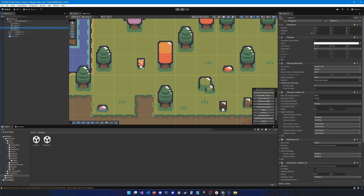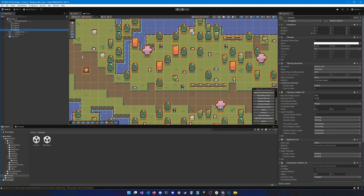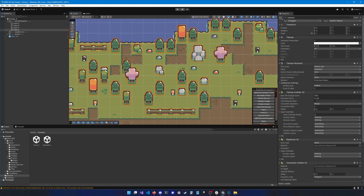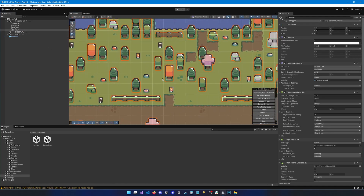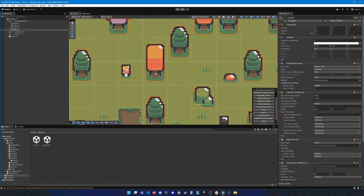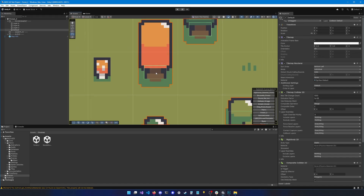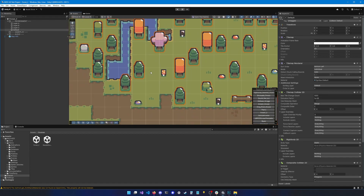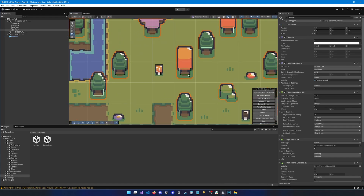On the default layer you'll find a bunch of trees and rocks. The reason they're on the default layer is because we want them to be sorted based on their Y coordinate. All these tiles have their pivot point around the center of the tile. When the player is higher than this pivot point, the player is rendered behind the tree, and if the player is lower, it's rendered in front of the tree. So the reason you put things on the default layer is to have this kind of sorting.